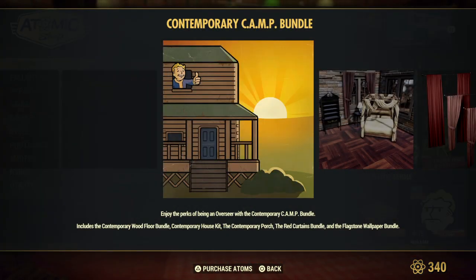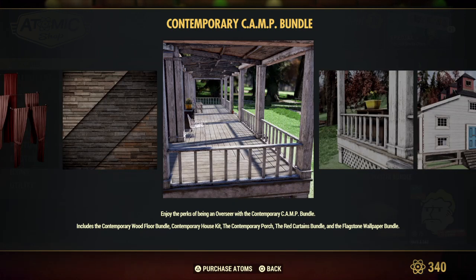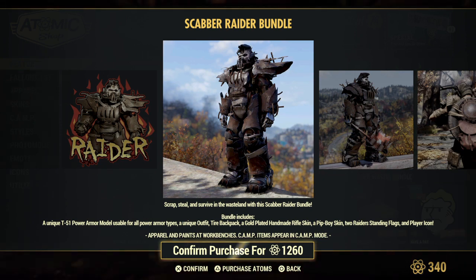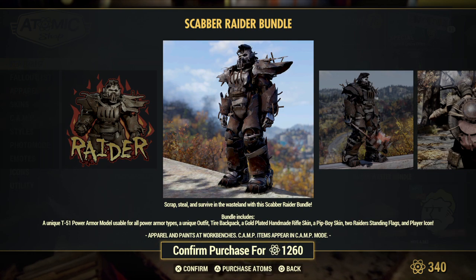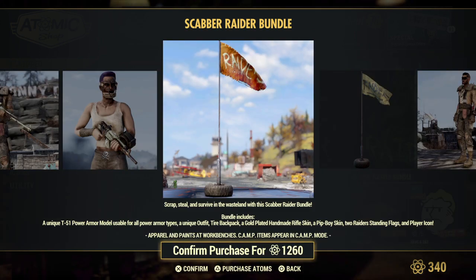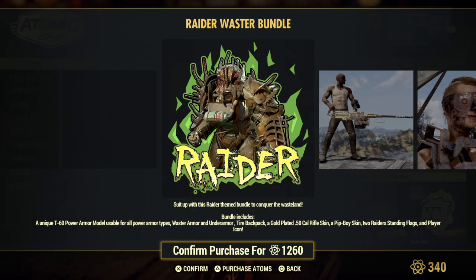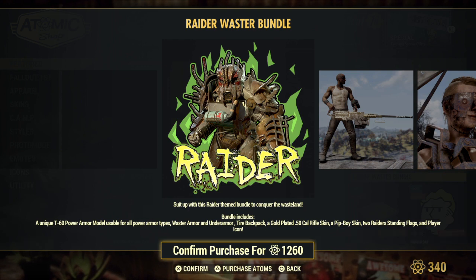Contemporary camp bundle is still up — I don't know how many atoms because I already own it. I love this bundle; I've always wanted a nice fancy porch and this bundle gives me that. You can get the Scabber bundle for the raiders, which comes with the T-51 power armor model usable for all power armor types, a unique outfit, tire backpack, a gold-plated handmade rifle skin, a Pip-Boy skin, two raider standing flags, and a player icon. And then you can get the raider waster bundle, which comes with a unique T-60 power armor model usable for all power armor types, a waster armor and under armor, tire backpack, a gold-plated .50 cal, a Pip-Boy skin, two raider standing flags, and a player icon.